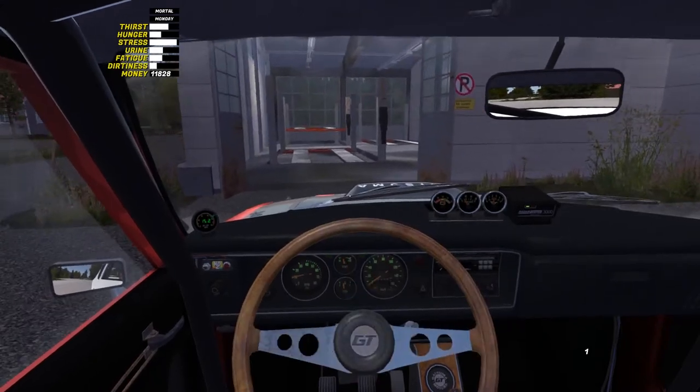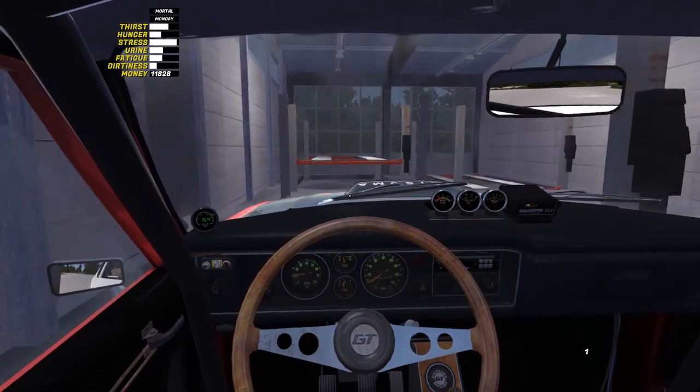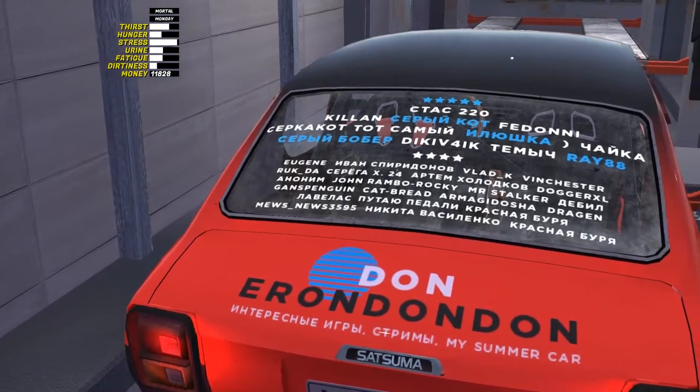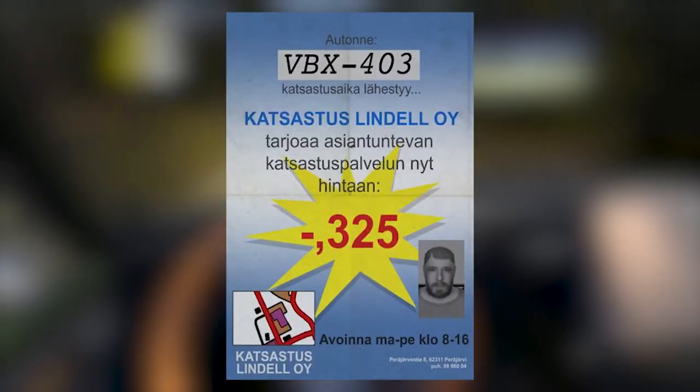When you get license plates, you can roll it back to watch the beauty of black smoke from the muffler. By the way, you'll have to inspect your car every six weeks. Check your mailbox and someday you'll see a note telling you it's time.